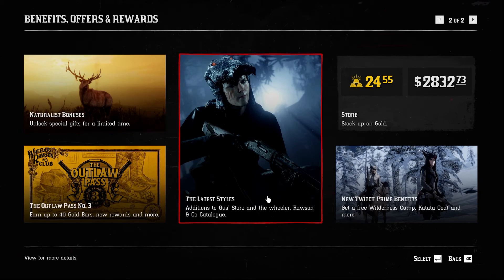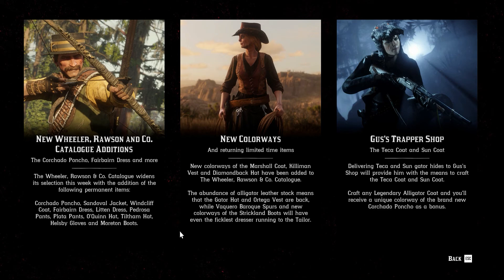For the latest styles, there are new colorways. New items added include the Corchado Poncho, Sandoval Jacket, Wyncliffe Coat, Fairbairn Dress, Litton Dress, Pedrosa Pants, Plata Pants, Aquin Hat, Tiltum Hat, Hellsby Gloves, and Morton Boots. These are new permanent items available in the Wheeler and Rawson Co. catalogue. There are also new colorways added for the Marshall Coat, the Killerman Vest, and the Diamondback Hat, playing on the idea that with the new alligators, there's an abundance of alligator leather stock.